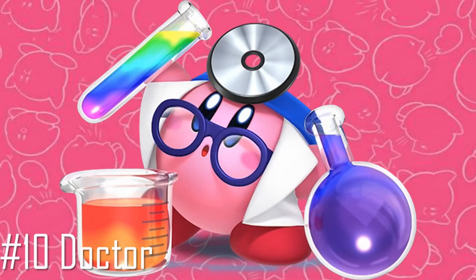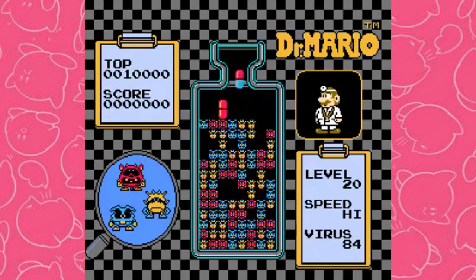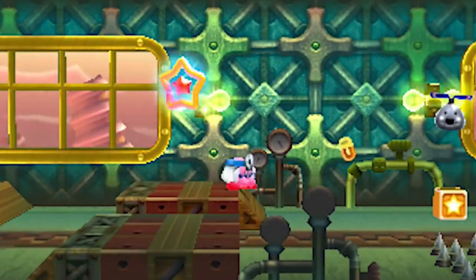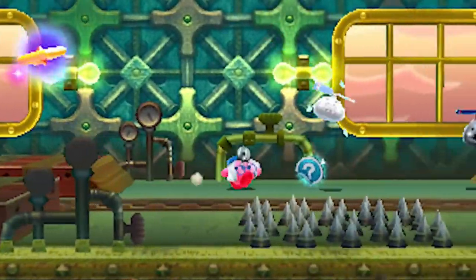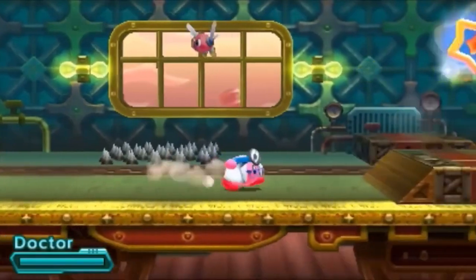So after attending the same medical school as Mario and getting his questionable PhD in medicine, Kirby is fully qualified to take up the lab coat and head mirror. But rather than using these newfound skills to throw colored pills down a bottle to kill some viruses, Kirby uses them to beat the shit out of people. Most of this ability's attacks involve him throwing those same colored pills as projectiles that bounce along the ground at either a low, normal, or high height.